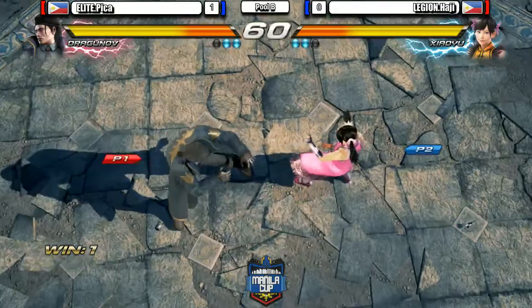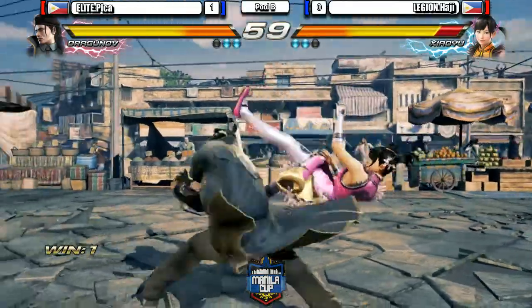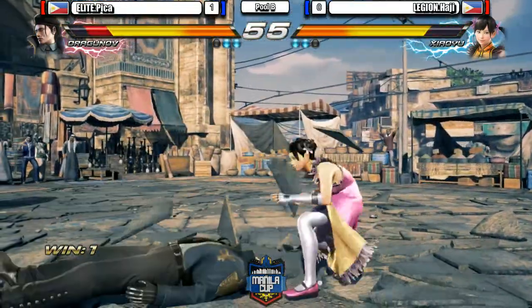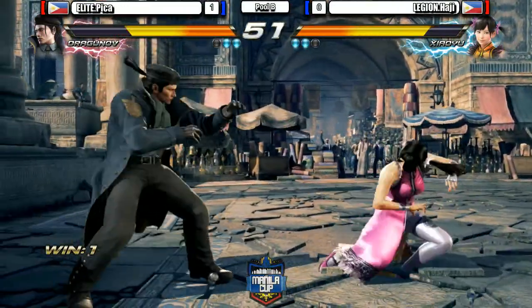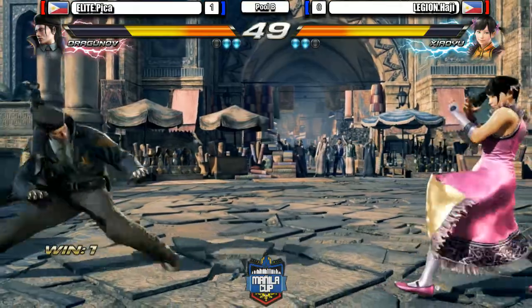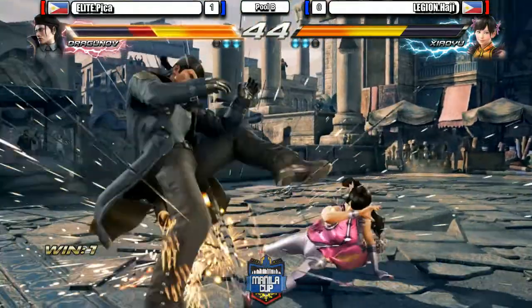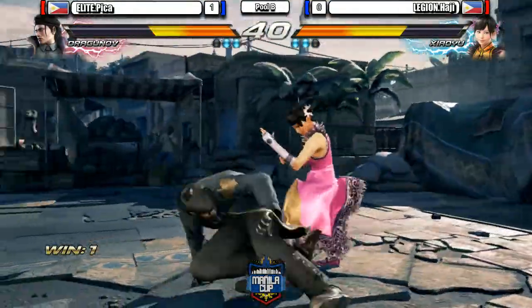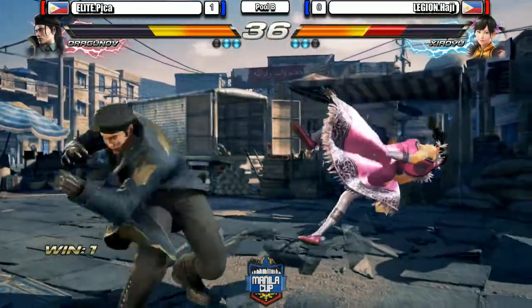And the mix up — goes for the mid. Elite Pika wants to end this right here right now. Goes for the under pressure but unfortunately hits on the side, so he couldn't get the proper combo. No whiff punish on the sidestep 4. Baiting for the magic 4. Firecracker coming for Xiaoyu. Haji also playing very dangerously, considering he's whiffing a lot. But falls for the sweep.